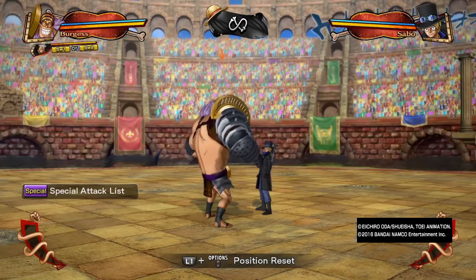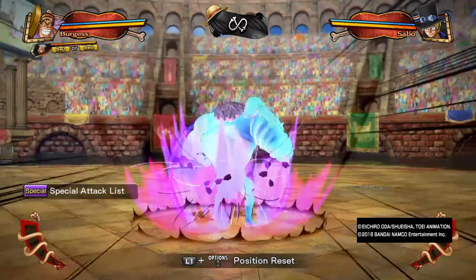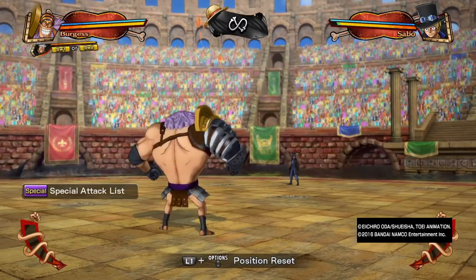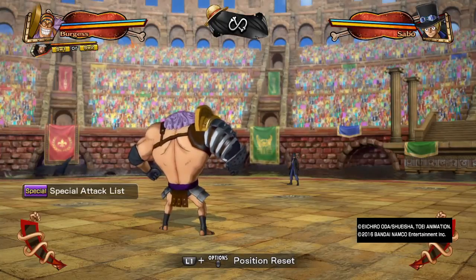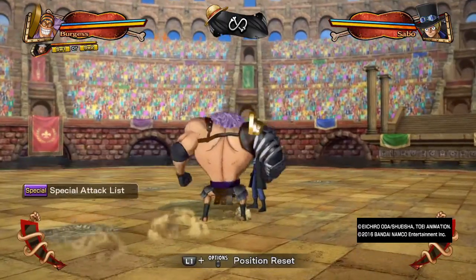His heavy guard break is a pickup grab — he'll pick you up, slam you on the ground, and you'll bounce off to the side of the field. It's one of his knockaway options. Burgess has a few knockaway options he can employ, and the meaning behind them is either going for a kill or doing a switch-out. A lot of 2000-point characters rely on switch-out options to bring in another teammate. Burgess gives you a safe choice — knock your opponent away, then bring in your zoner.